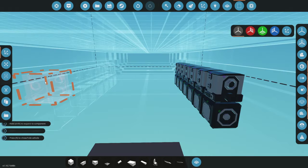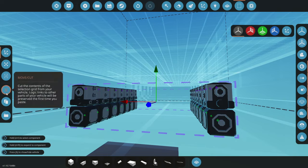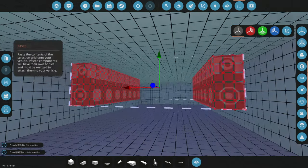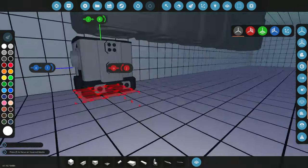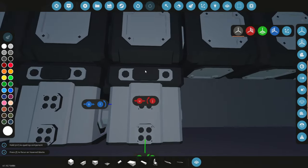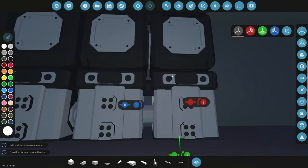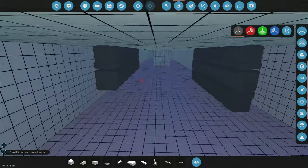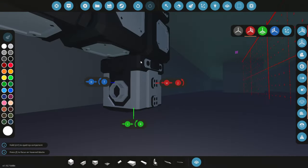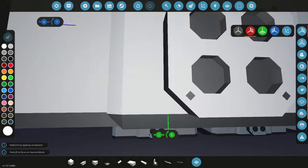We're going to go ahead and grab all of this and cut it, then move it up to the ceiling. We'll paste it in, and then we should be able to actually put these on the bottom as well. So we can have another 7 — that makes 14 cylinders per engine, and these things are massive. That actually looks kind of cool. Oh, I need to do it on both sides. For some reason I keep forgetting to mirror. Honestly, I don't build in this game very often anymore, so that makes sense.